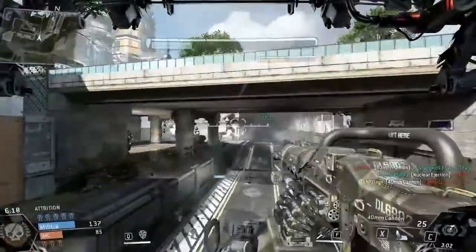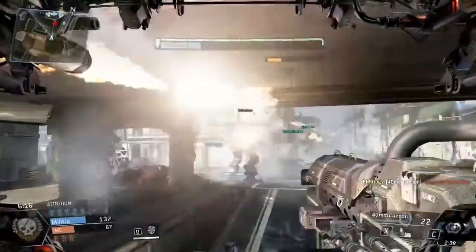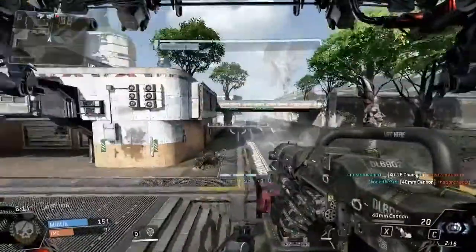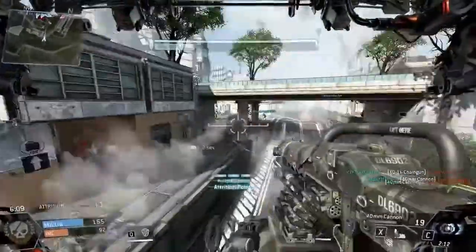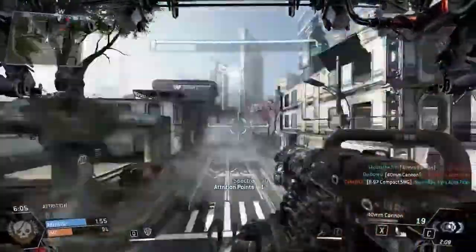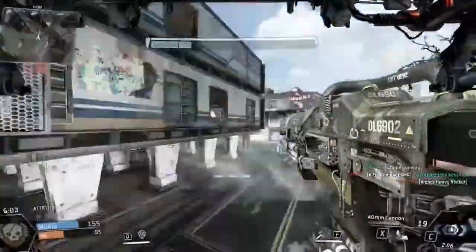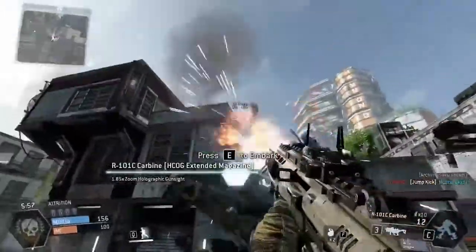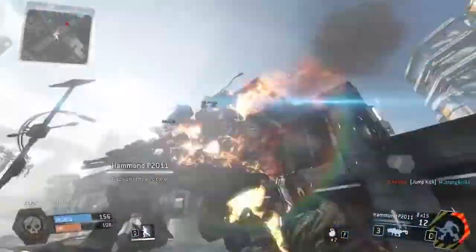Here we go. Look at this guy — he doesn't even see me on the minimap. Boom. Let's stay away from that bridge over there; somebody's going to try to rodeo us. A Spectre — get out of here, you're not allowed to shoot me with your RPGs right now. Yeah, look at all these guys. Oh, I just got rodeoed again — not happening, not happening. Come on, get him off. And our teammate Titan — why did you just do that? Did you just... No!